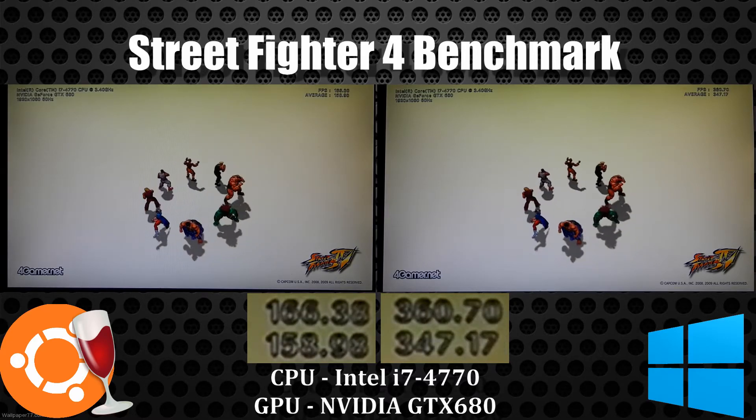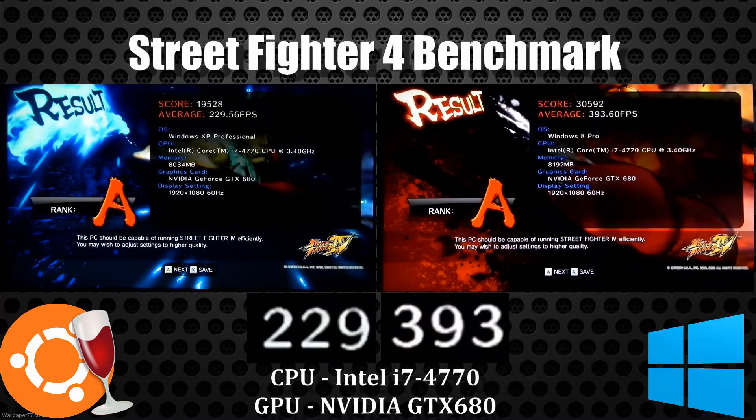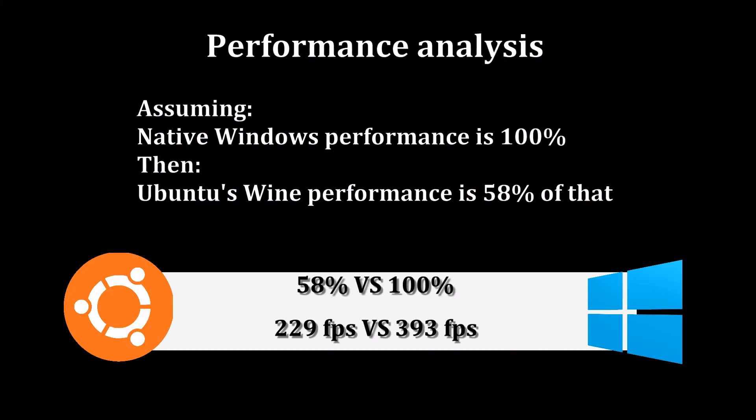It still has leaps and bounds to go before we reach native Windows performance, if ever. The average frames per second: Windows has 393 FPS on average versus Wine having 229 FPS on Ubuntu. Definitely playable framerates on both systems, but performance-wise, if we assume Windows is 100%, then Ubuntu with Wine is only able to provide 58% of that performance currently.